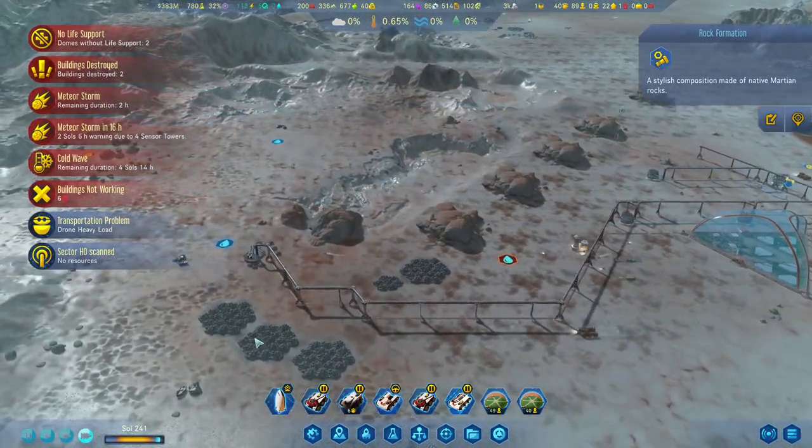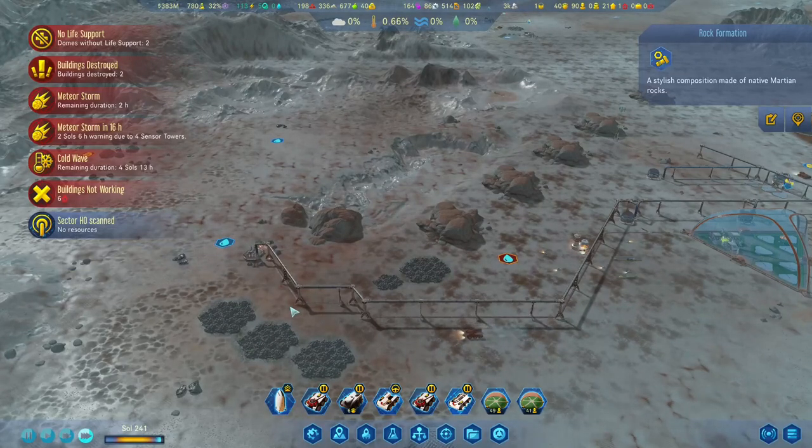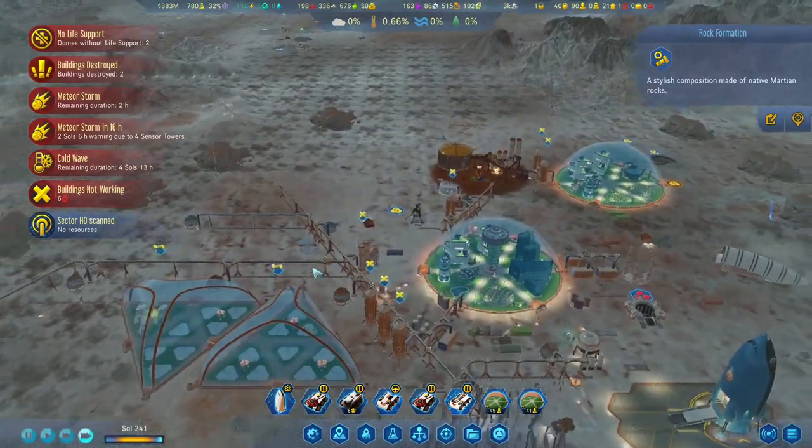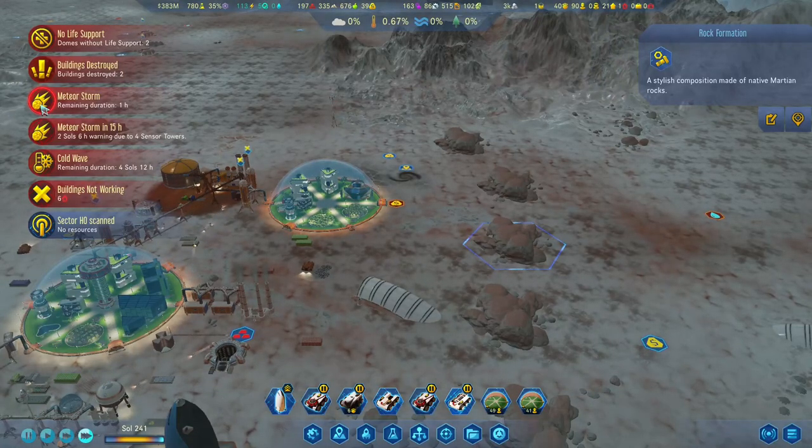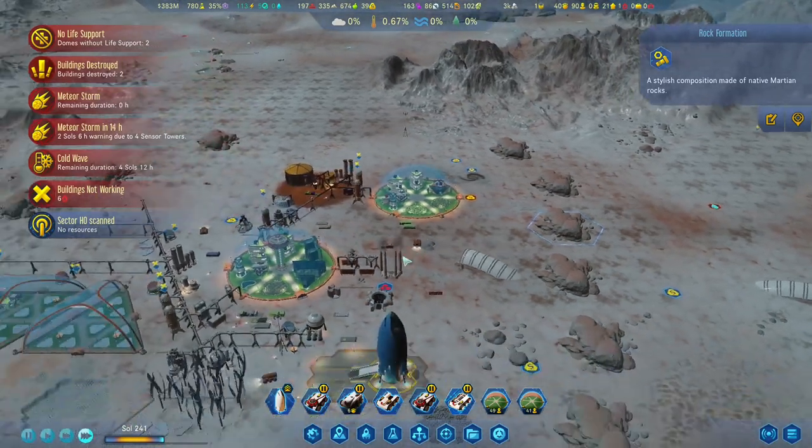The waste rock storages are quite full here. The first meteor storm is almost over, so we will scan it and we will be proceeding.